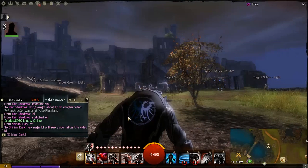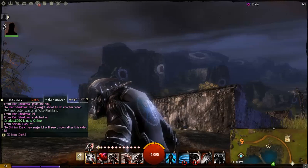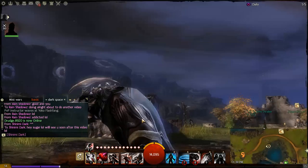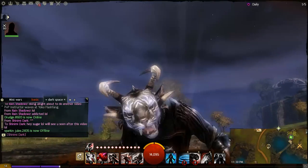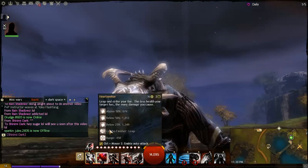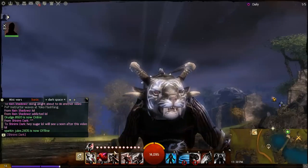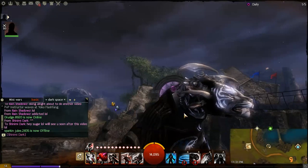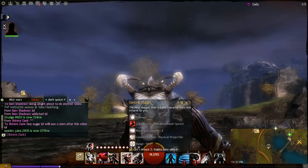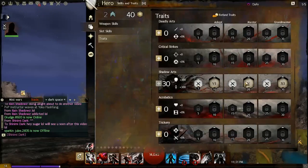Something worth pointing out: the thief's class mechanic is that its weapon skills run on an Initiative point system. Each skill costs a set amount of Initiative, allowing the thief to use the same skill in rapid succession provided they have enough points. When you go into stealth you regain resources for your Initiative — that is the thief's class mechanic.